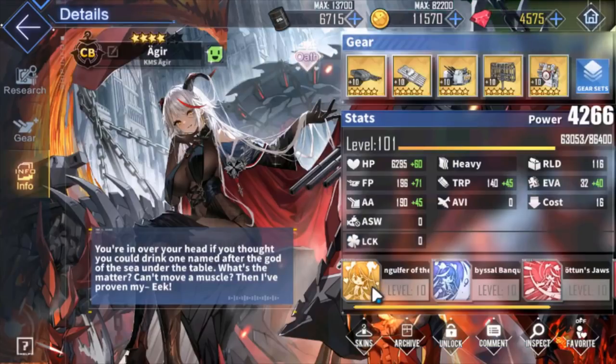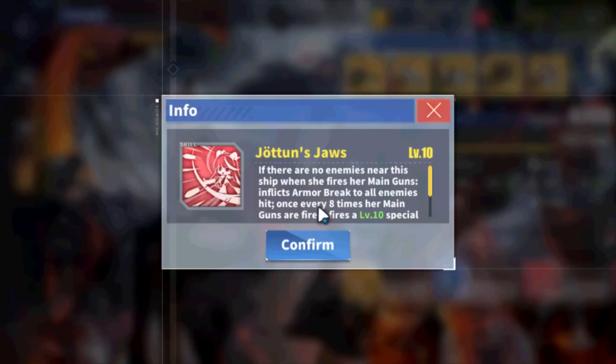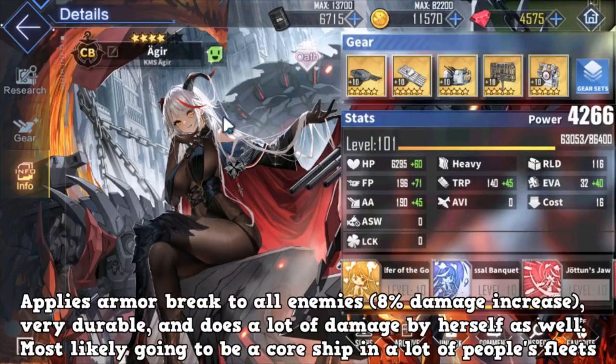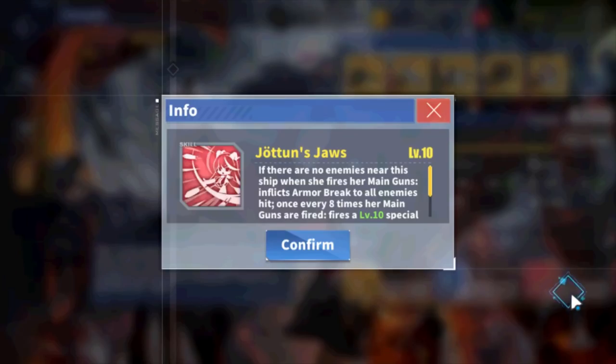Next we have E-girl. She actually does something beyond durability and damage — she has an armor break. If there are no enemies near her, she applies this armor break, which is roughly a 6% damage increase. It appears to apply to all enemies, not just heavy armor targets. She also does significant damage and is very durable. You don't need her at dev 30 to apply the debuff, so you can start using her right away.